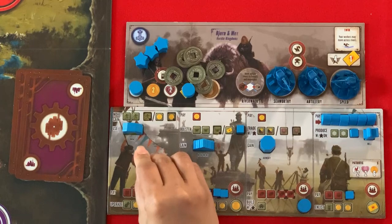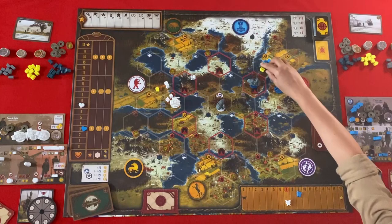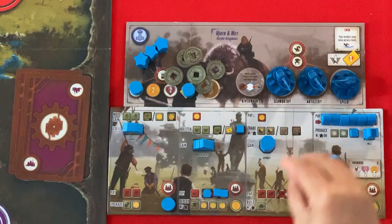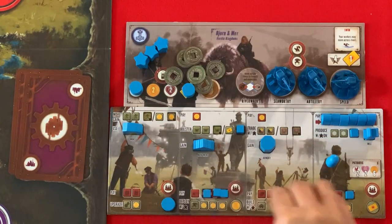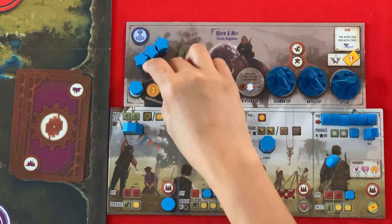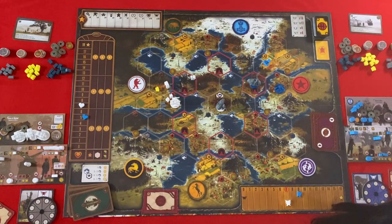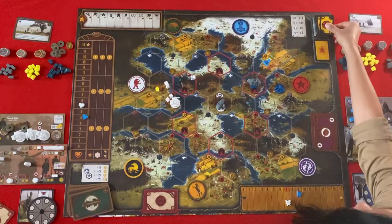My action will be to produce — I produce two food. And I'm going to use the same food to enlist. So I get a combat card. I will enlist the popularity — I get two popularity and I get two coins and a combat card.